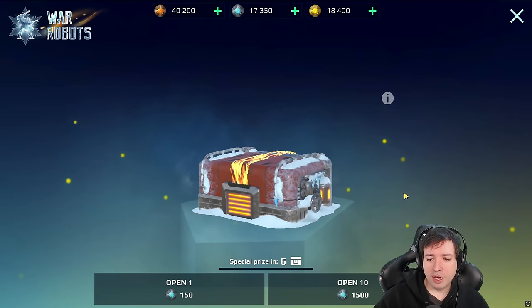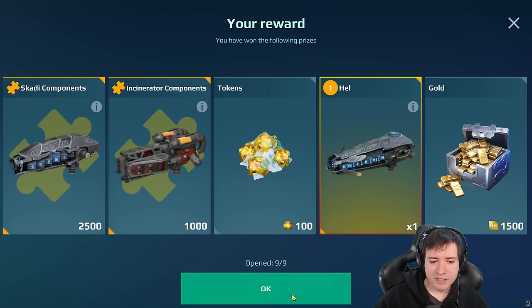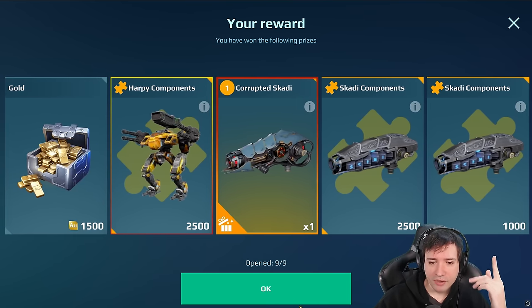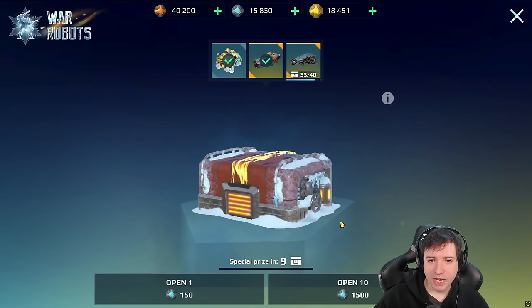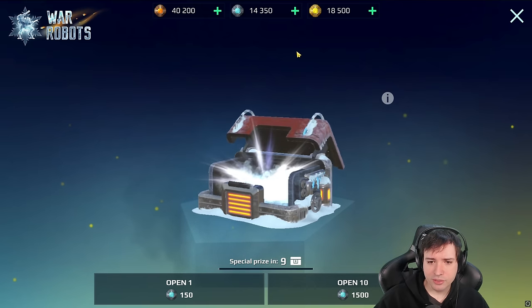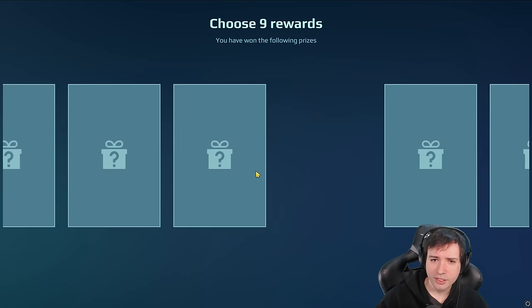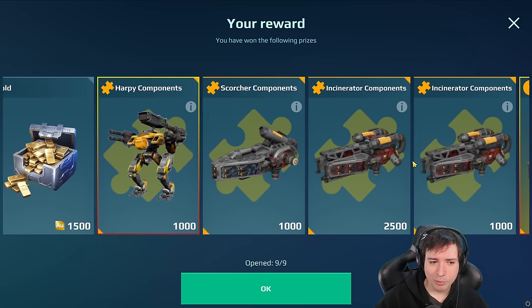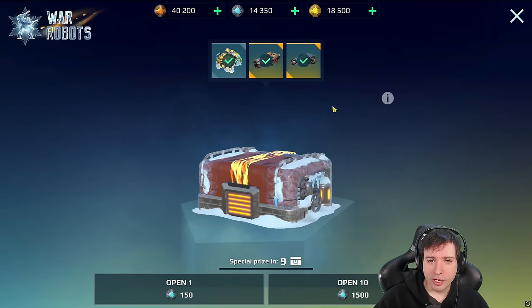Let's open another tenner. Tokens, another Harpy — that's the third Harpy now. Corrupted Scotty — not bad. And a Dread Incinerator as a guaranteed price. Are we gonna get a Dread Scotty? Does a Dread Hell exist? I don't know, we'll find out. Another Harpy components, this time only very few. Corrupted Scotty — that's what it is.